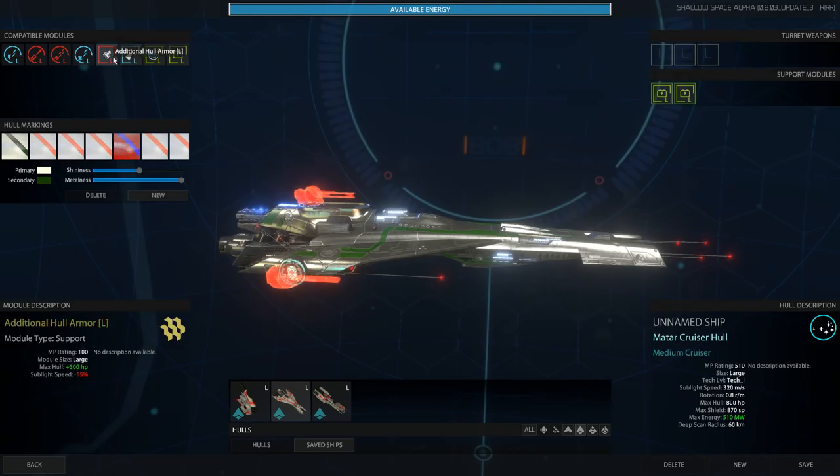I guess I could put shield extenders down. If you look over here, these values are changing as I'm hovering over the different modules. This adds 130 energy to what's usable. This adds 250 shield points at the reduction of 10 energy. If we were to drop on full armor instead, that's 300 hits but it slows you down. So you've got to choose based on fast ships or slow ships.